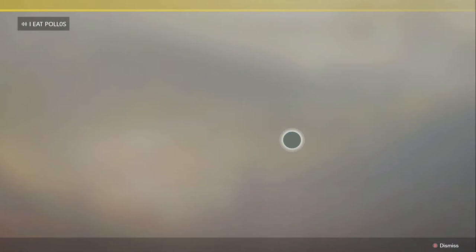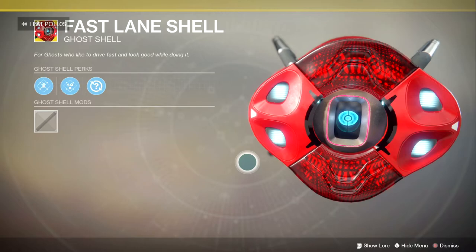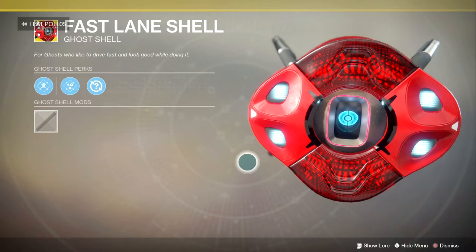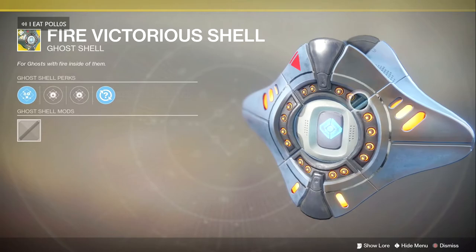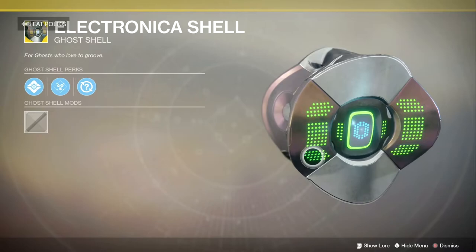I really recommend getting the Cosmos Shell — be happy if you get that. Another one is called Fast Lane — it's kind of weird, but I like it in a way. It's cute but ugly — that cute-ugly type ghost. The Fire Victorious shell is pretty dope because it has little fire things around the eye. And the last one — Electronica — I really want this one because the colors change and the ghost looks like a little ball. It's that cute-ugly ghost.